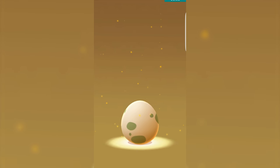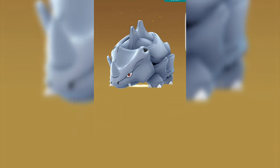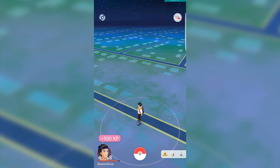Once you've reached the distance shown, the egg will show up on the main screen of the app. Simply touch it to start the hatching process, then cross your fingers and hope you get something good. Hatching an egg also gives you a lot more candy and Stardust for that Pokemon than you would get by normally catching it, which is really useful because otherwise you wouldn't be able to get enough candy to evolve it.